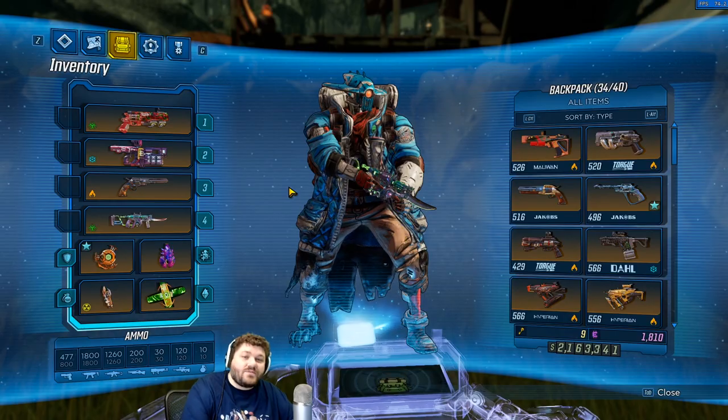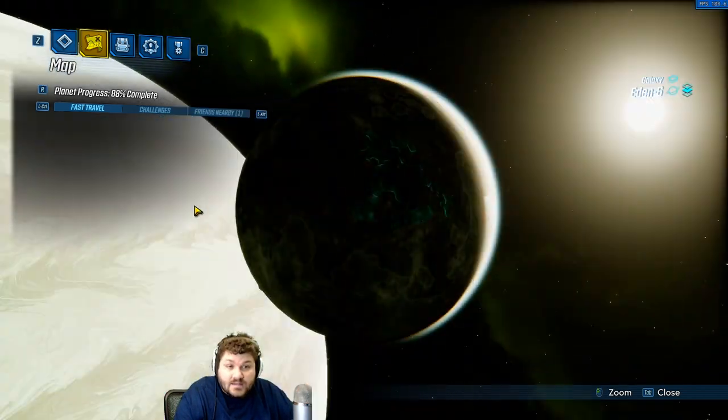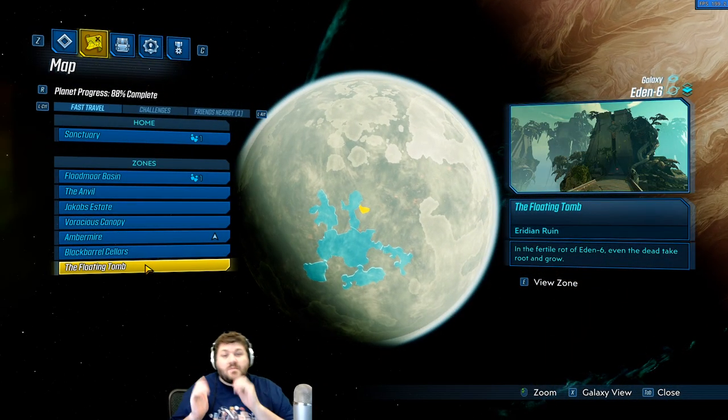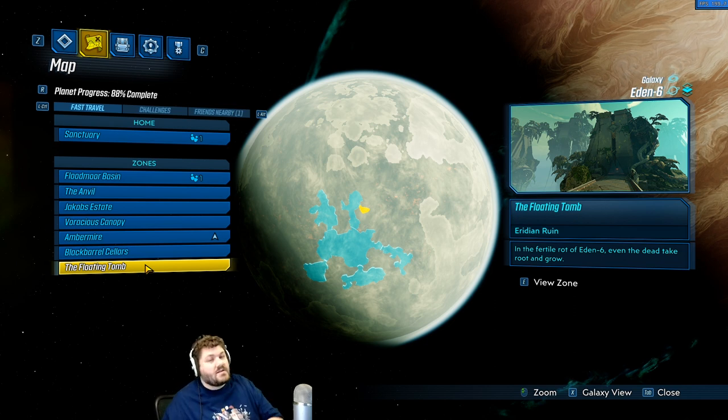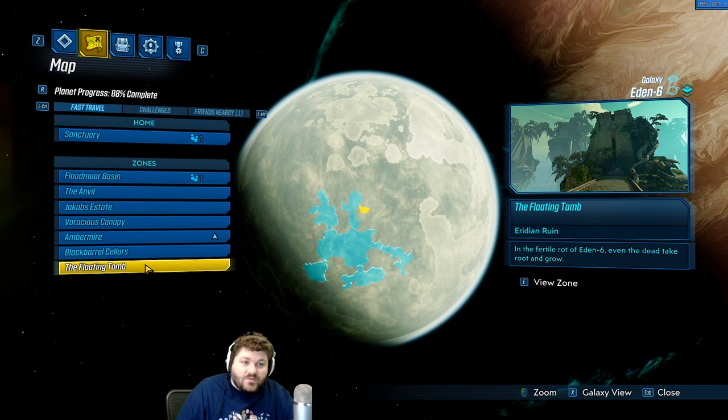Now if you're looking to get this gun for yourself, it dropped for me on Eden-6 down at the Floating Tomb where Graveward is stationed. I was on Mayhem Level 3 and I got this gun to drop there. Pretty sure it's an open-world drop just like most things in this game, so you can farm pretty much anywhere, but that's exactly where I got it from.